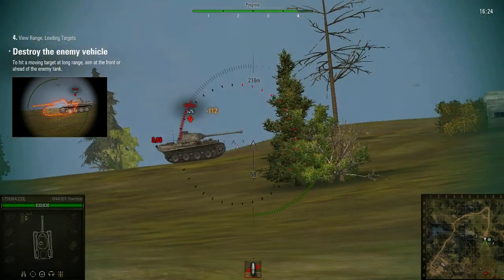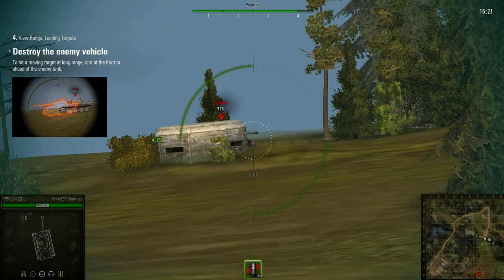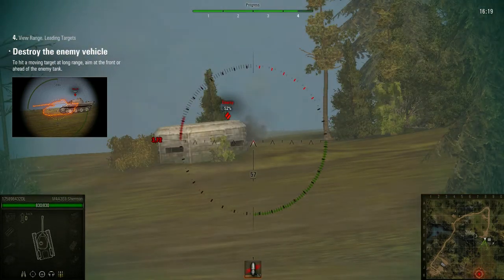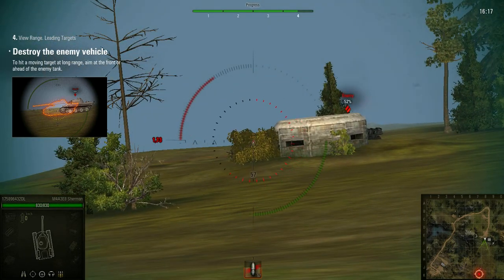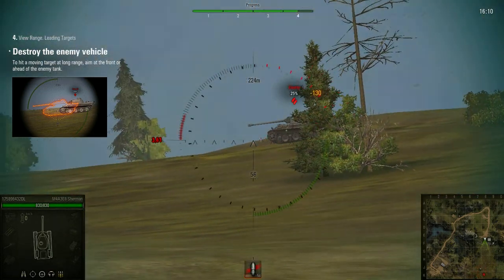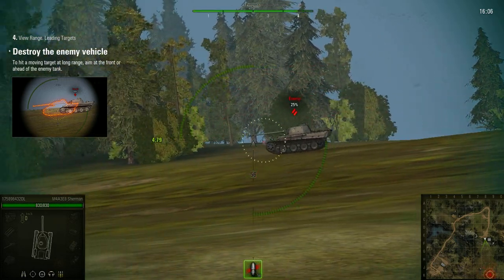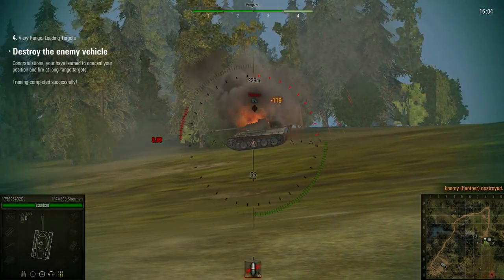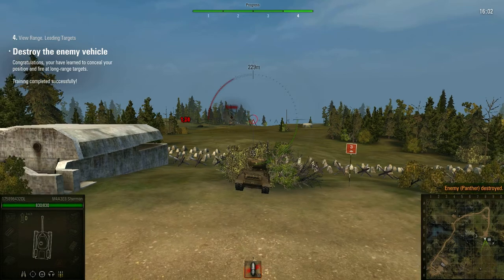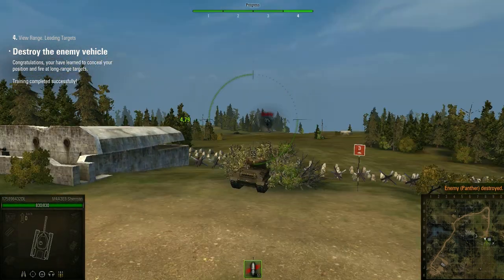Enemy armor is hit. Penetration. Enemy armor is destroyed. Congratulations — you have learned to conceal your position and fire at long-range targets. Training completed successfully.